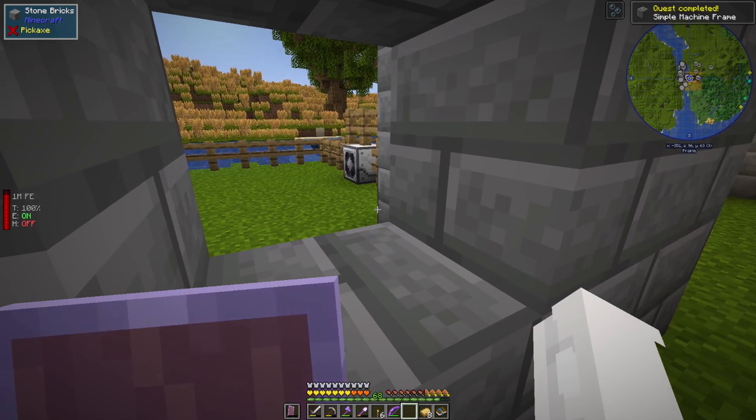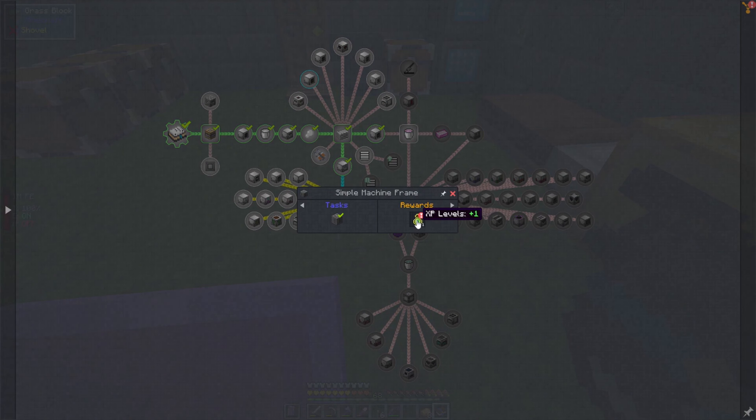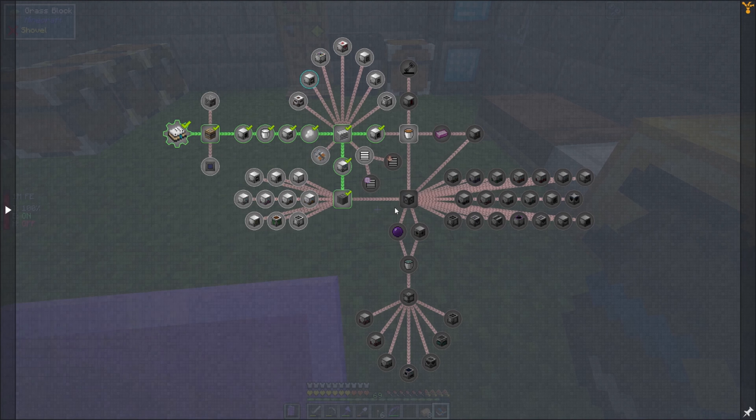Oh look — I can look over here and see if there's anything going on, but you can't see anything so that's good. XP levels plus one — oh, that's 100 XP, that's a full level. That's generous. So now that I can make simple machine frames, that's unlocked all of this lot: mob detectors, mycelial generators, fermentation station, hydroponic bed — I don't know what half this stuff is. I need to go through the manual and see what all these machines do.